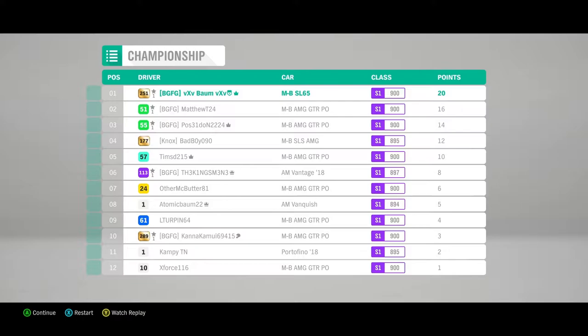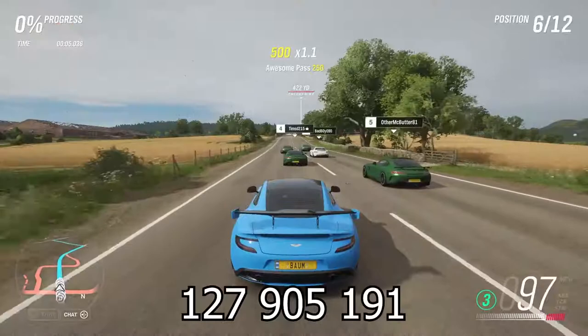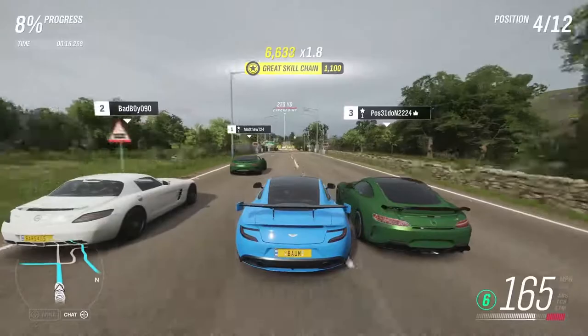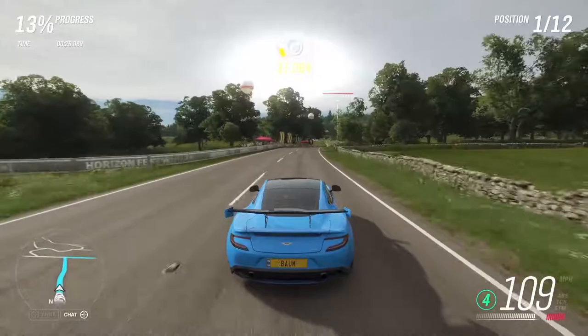Jumping into the next race — we're doing the Glenronach Hillside Sprint in our 2012 Aston Martin Vanquish. The share code for the tune will be up on the screen now if you want to check it out. Going back to the giveaways, I want to make sure that I'm giving back to you guys. For the giveaways, I don't think they'll happen at the same time, but they very well could.